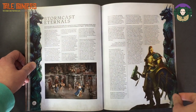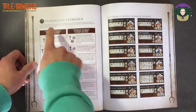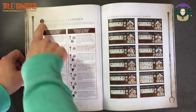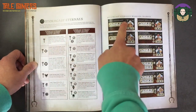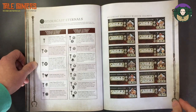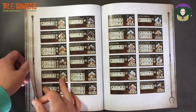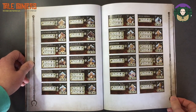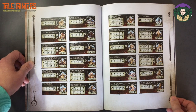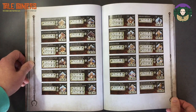Then you've got Stormcast Eternals, which are still split into three factions — three faction symbols. You've got the Warrior Chamber, which is the hammer symbol, covering quite a big selection. As you can see, lots of choices — it's basically different unit options, different weapons, whether you take paired warblades or warhammers and shields and stuff like that. So it's great to have that choice.